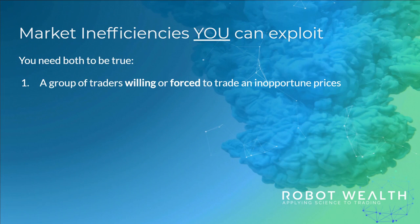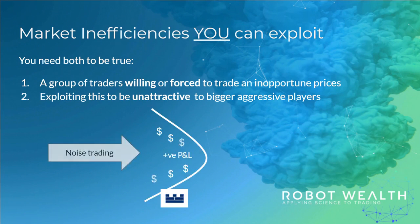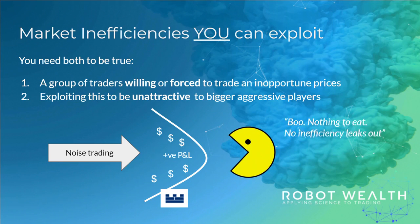First, you need to find times when a group of traders are willing or forced to trade at inopportune prices. To do this, you'll learn about end users in the market and their constraints and objectives. But that's not enough. You'll also need to find occasions where exploiting these inefficiencies is relatively unattractive for the bigger, aggressive players. There's a reason Citadel buys order flow from Robinhood — they can eat all the edge so no inefficiencies escape. You can think of it as a big net around the inefficiencies, making sure no profit opportunity leaks out. You could sit outside the net with your mouth open like Pac-Man, but all the good stuff will have been kept in the net and eaten by the big boys.